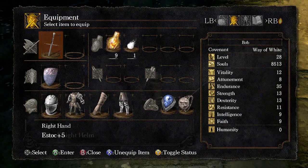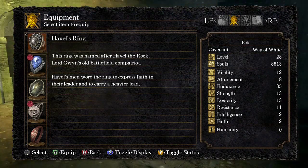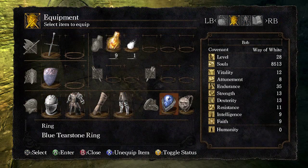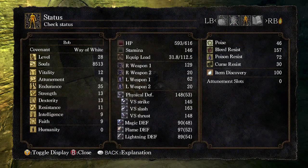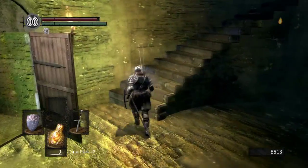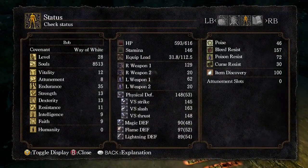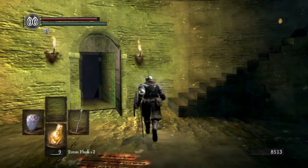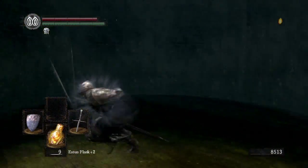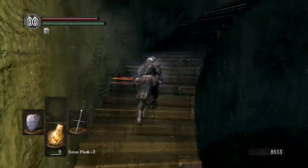Havel's Ring. The ring was named after Havel the Rock, Lord Gwyn's old battlefield compatriot. Havel's men wore the ring to express faith in their leader and to carry a heavier load. I have 75 equip load maximum, and now I have 112 — it adds like 50%. It's a massive increase in weight load. A large amount of builds rely on this to be able to fast roll — with heavier armor on. It's an insanely OP ring, which if you get early in the game allows you to wield some pretty heavy stuff really easily. That's the reason loads of people come here as early as possible.